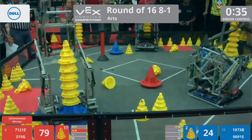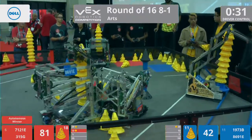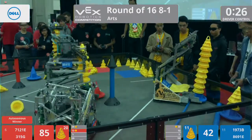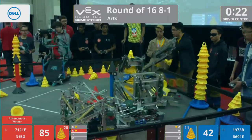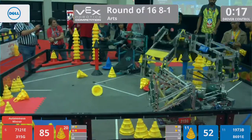Mililani headed over to that scoring zone. Cupertino, again, playing some solid defense. Here comes that Mililani robot — 30 seconds left on the clock. Hefei No. 8 High School, again, trying to get past Cupertino. 315G playing hard defense around these scoring zones. These robots ultimately getting past, but it's costing seconds every time. Maverick and Hefei scoring simultaneously.